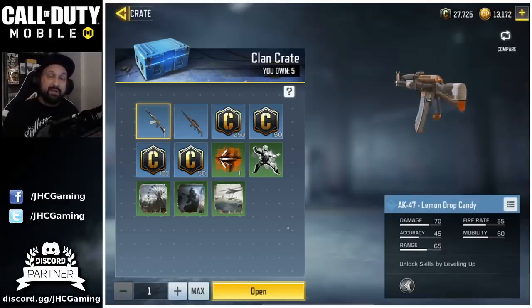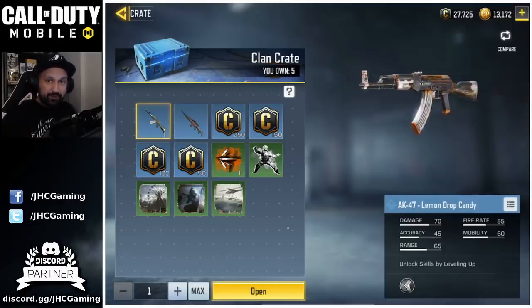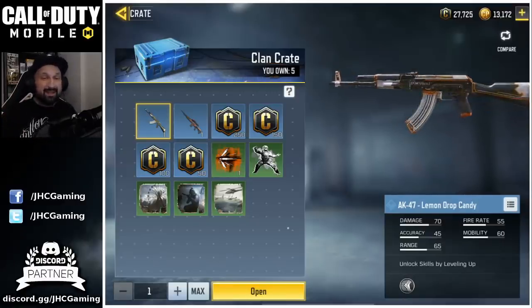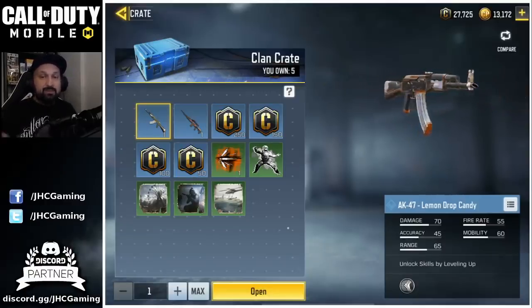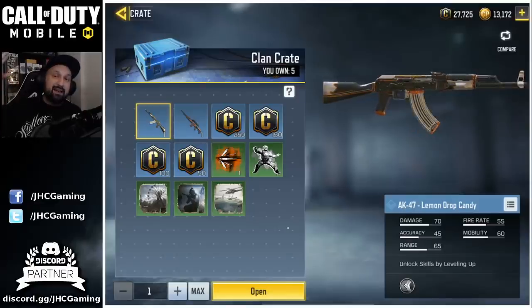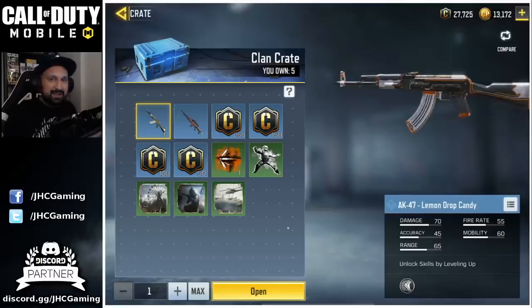5 more — we get 5 every week if your clan is in the top 200 on the global leaderboard. I'm still looking for that AK47 Lemon Drop Candy. Looks to be pretty rare, I don't know the odds but I'm still looking for it. Fingers crossed. The legend says if you smash the like you get extra luck.